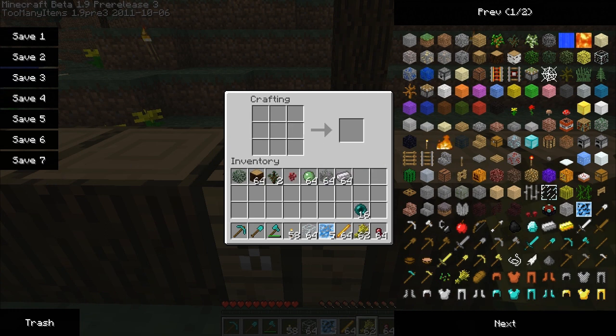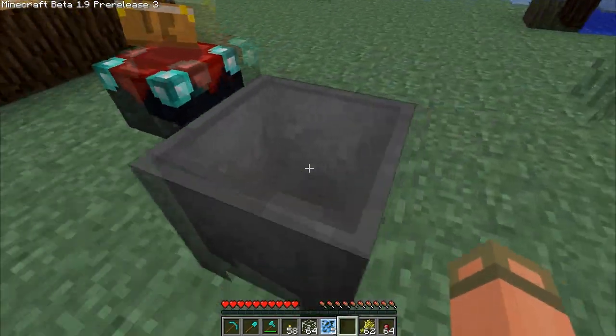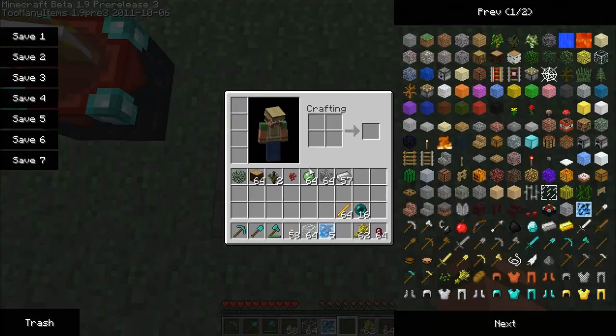First of which: you can now make cauldrons by making what is basically an upside-down pants shape in iron. Now you've got a cauldron, which you can just place down. It's pretty sweet.